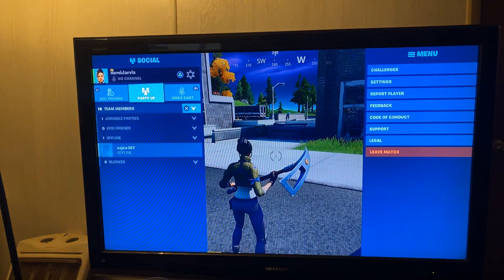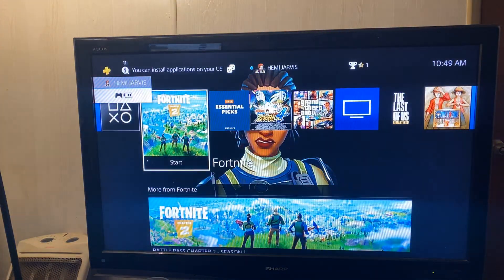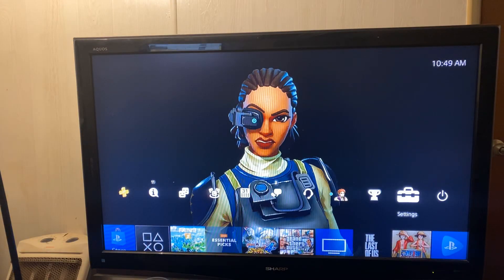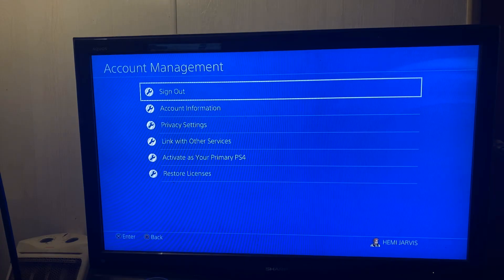It works, man. Let me hit Start and show y'all one more time. How do you sign into PlayStation Network? You simply push up on the d-pad, go over until you see Settings, click X on Settings, go to Account Management, and hit Sign In. This is also how you sign out — you can sign out right there as well.